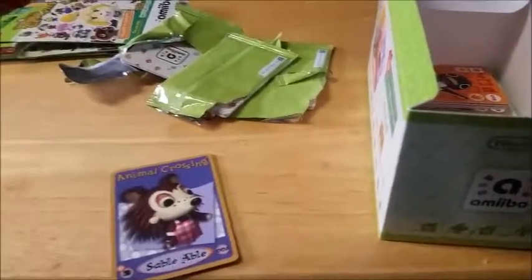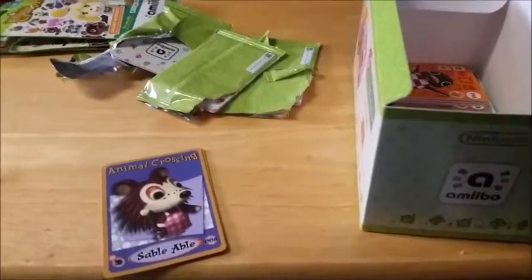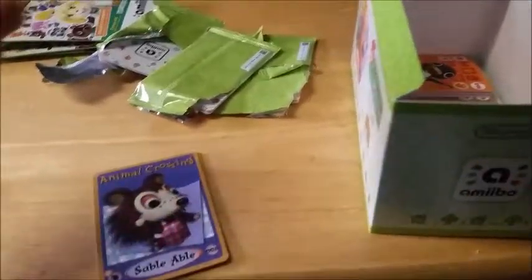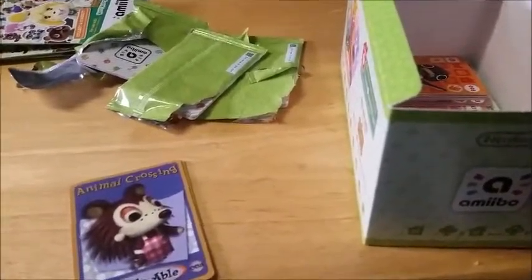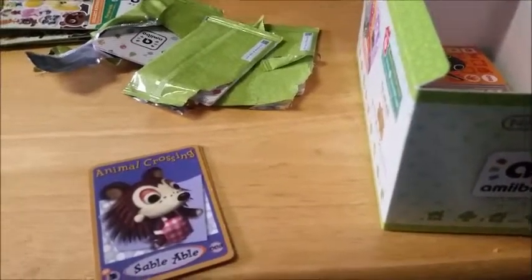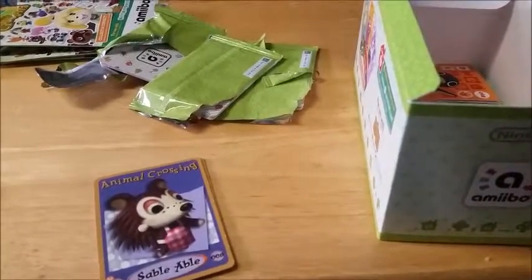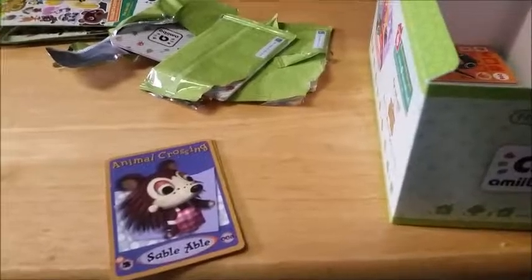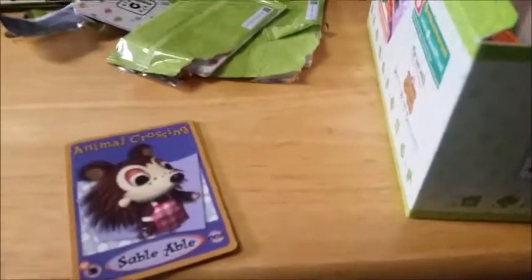For this first episode, I'd like to go through the amiibo cards — the new Animal Crossing ones that just came out — mostly because it's kind of interesting to see which ones I get. I know it's pretty hard to actually get a complete set, because I've heard people pulling 30 doubles out of only 30 packs. That's a really bad double rate.